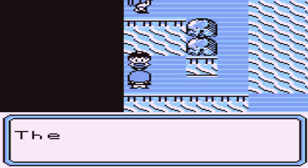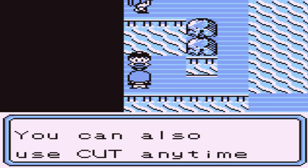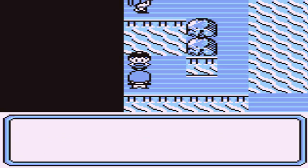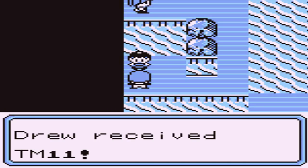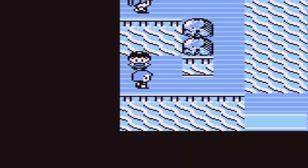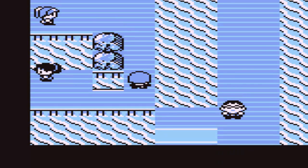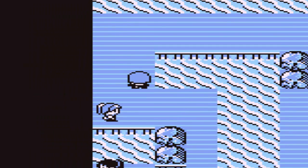We get the Cascade Badge and $3,100! I think I'm only at about four thousand dollars total - I bought two repels. We also get TM11 which is Bubble Beam, so whenever we get a Water Pokemon that move will come in handy. The badge shows up as the second badge even though I don't think I've fought Brock yet - so yes, this was actually the first gym in the game.